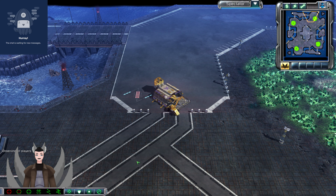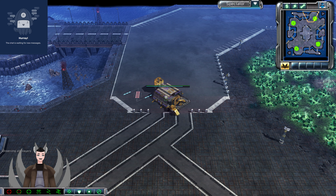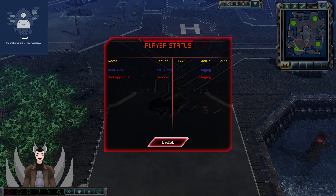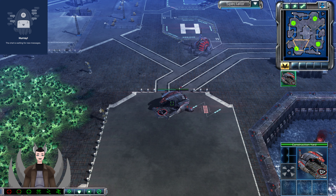Greetings everyone, and welcome here with another Cain's Wrath replay. Spawning on the north side as the Indigo Steel Talents, we have I Am Raider. Spawning on the bottom side as the Red Random Nod variant, we have Dark Apprentice. Let's see what Nod variant he is — there's the Hayden Nod, and he is Vanilla Nod. So it's Vanilla Nod versus Steel Talents.